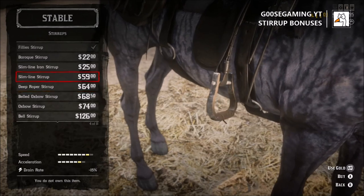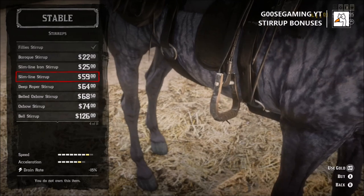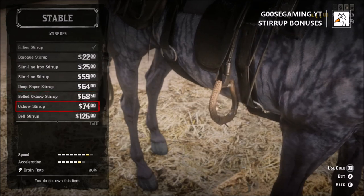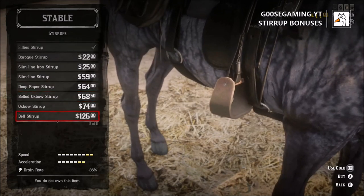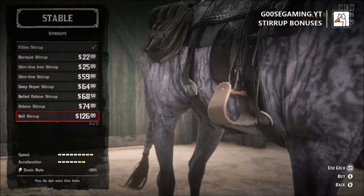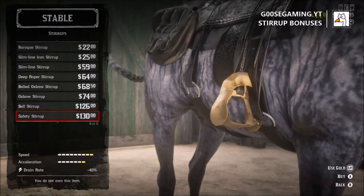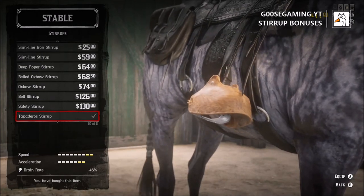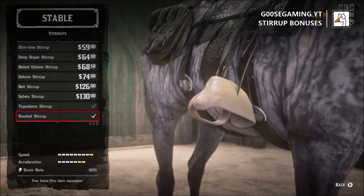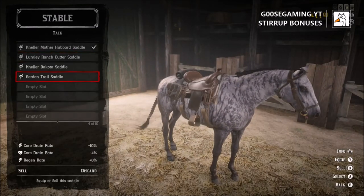One thing you definitely want to do is, as you start to level up, make sure that you upgrade your stirrups and your saddle. The slimline stirrup unlocks in the mid-early 20s and will give you the first boost for your speed and acceleration. Then once you get to level 40, you have the bell stirrups, which give you the maximum boost of plus 2 for both speed and acceleration. You also have some other ones that will increase your drain rate — going from about 35% up to 50% once you get to the top one.